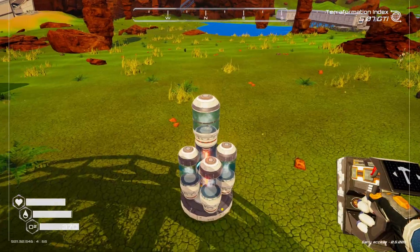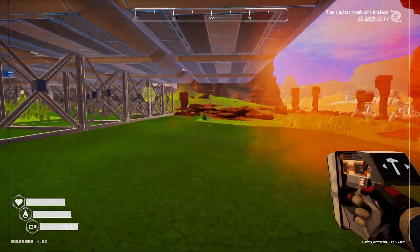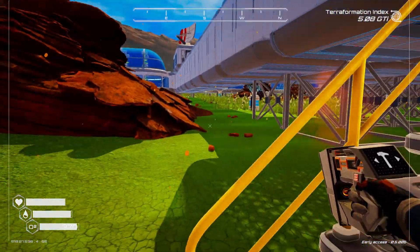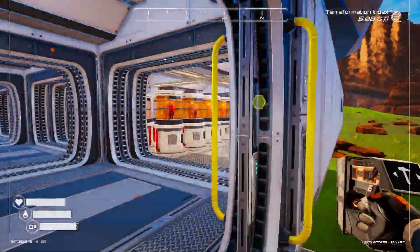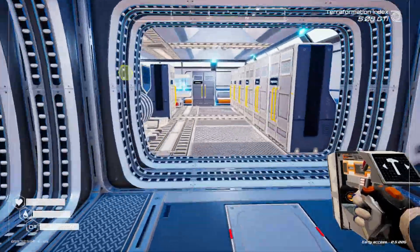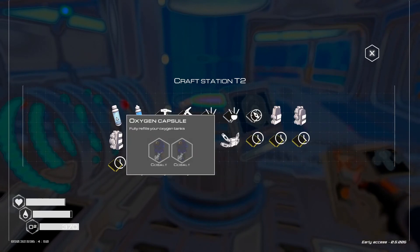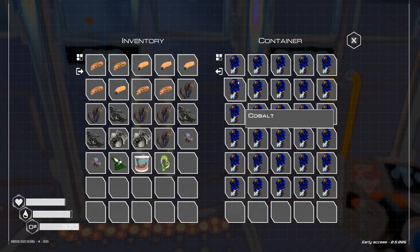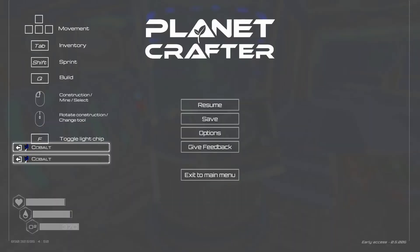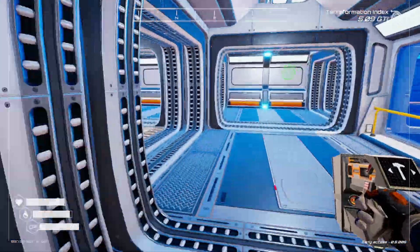Let's see if there's oxygen here. I got a new mouse too — having a little bit of trouble figuring out my controls. What do we need for oxygen? That is two cobalt. Let's go get this thing built.